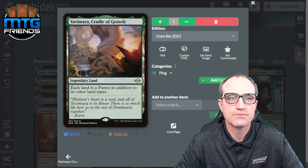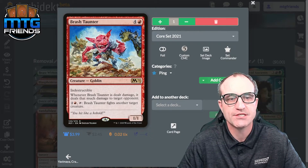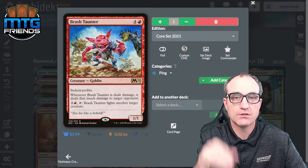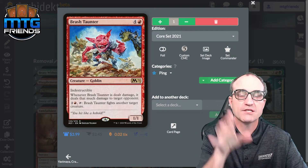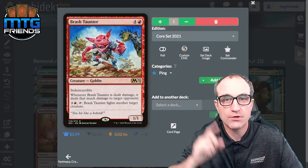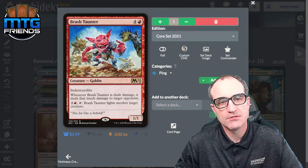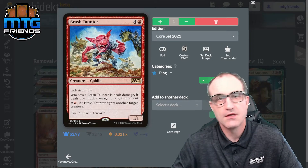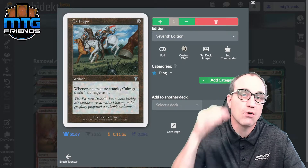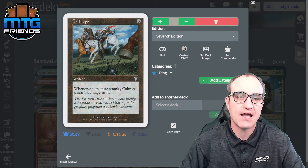Now for pingers. Brash Taunter is great — it's also indestructible. Whenever Brash Taunter is dealt damage, it deals that much damage to an opponent. You can fight our own commander with it to create a dragon in a pinch, and it's a great blocker because the damage it receives can be redirected to an opponent's face. Caltrops: whenever a creature attacks, Caltrops deals one damage to it. So our commander attacks and you get a dragon, plus it handles wide boards of 1/1s.